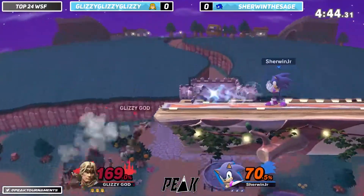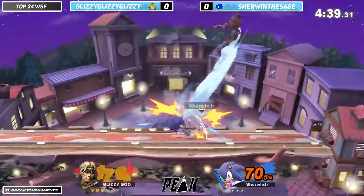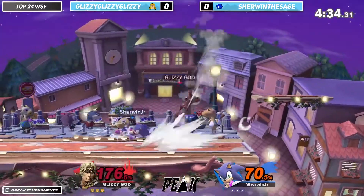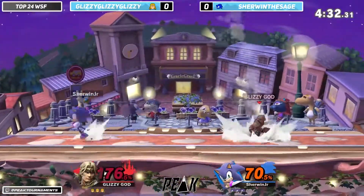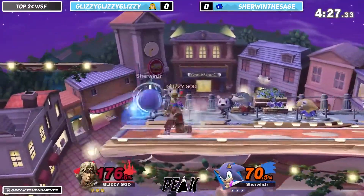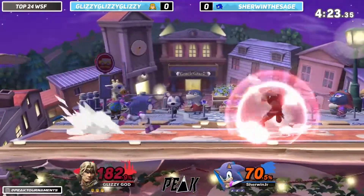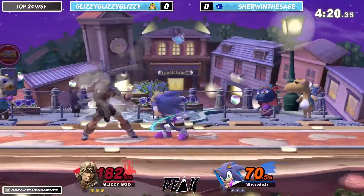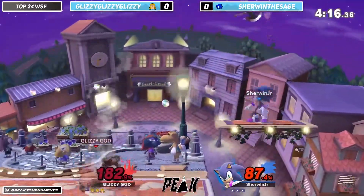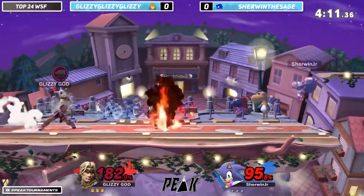You see Gluzy sticking to the game plan with Richter, keeping away, trying to use the big stage — the stage that Sonic usually uses — to keep away with their projectiles. Sherwin still hasn't managed to find the kill; we've got 176% and still no confirming to kill.